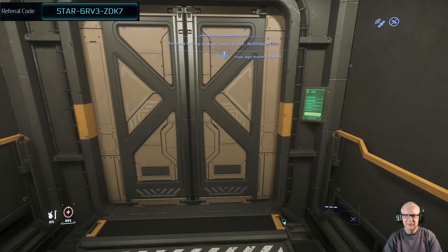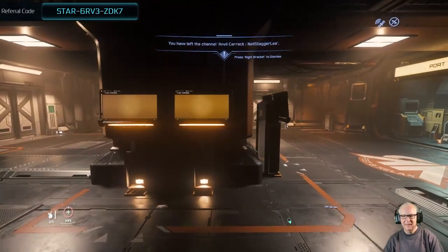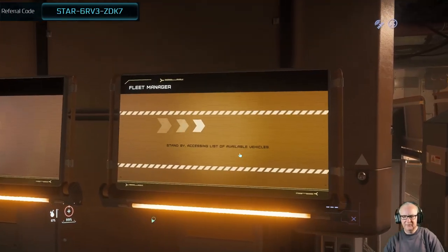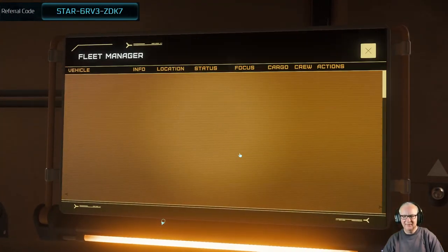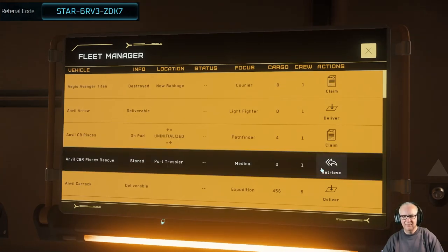On the whole a good run. We saw the Carrack — first time I've done a Carrack on 3.18.1. Loaded her up with the Rover and the Pisces. I was going to get the emergency Pisces but I think we get one because it's got four cargo — you never know your luck.